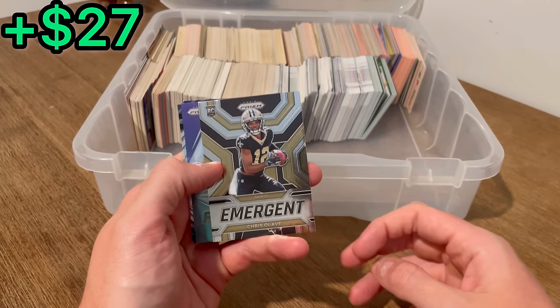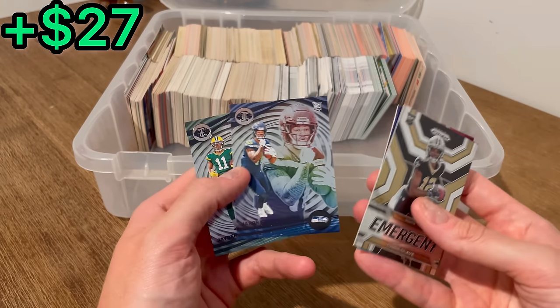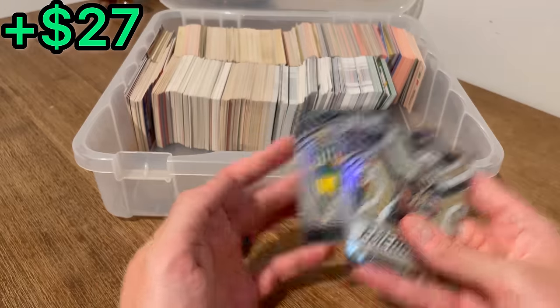The next Easter eggs are this Chris Olave Emergent, Cade Cunningham Prismatic, JSN Illusions, and then a Jaden Reed Illusions.